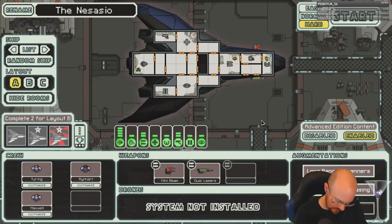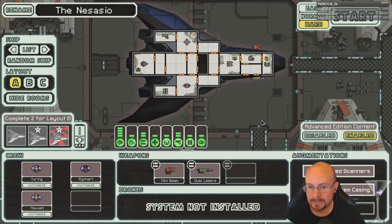Stealth A is probably one of the strongest ships in the game. Some people rank this as the best ship in the game. I think Lanius B is probably the actual strongest, but this one is right up there.